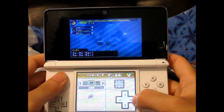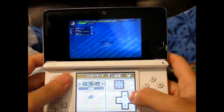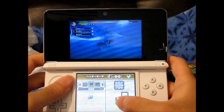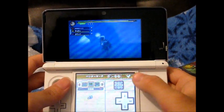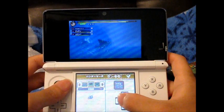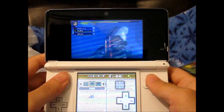For underwater as well as land battles, I use the combination of the virtual D-pad, the actual D-pad, and the target camera — the button on the touch screen. If you press it once, it centers the camera. I'm sure you heard about it when the game was first revealed at some sort of Capcom conference.